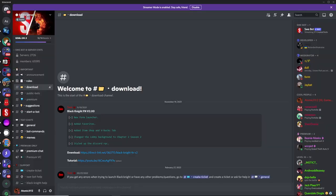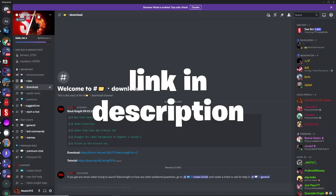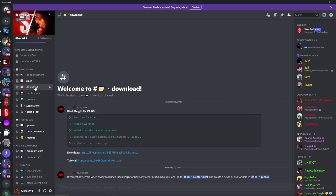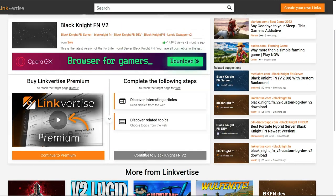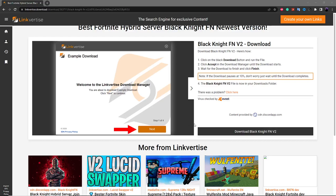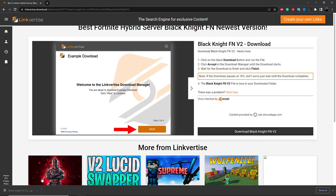The first step is to join the Sway server — the link will be in the description. Once you do that, head down to the download channel and click on the download link. This should take you to a link for Ties, and you can access it by clicking the button. Once on that page, click the download link and it'll download the zip file for the private server.